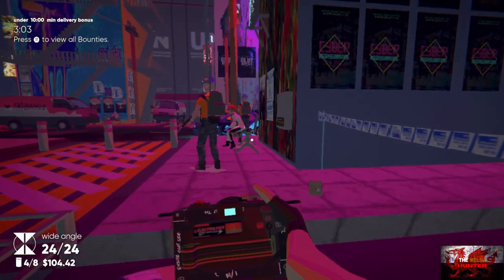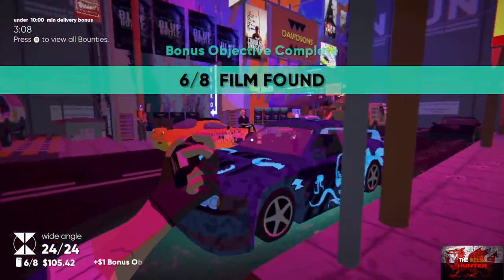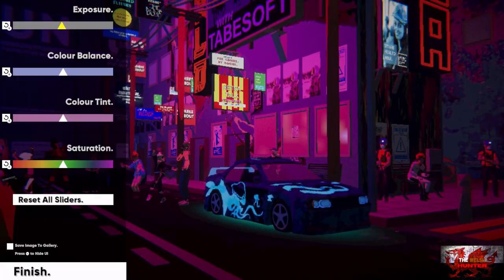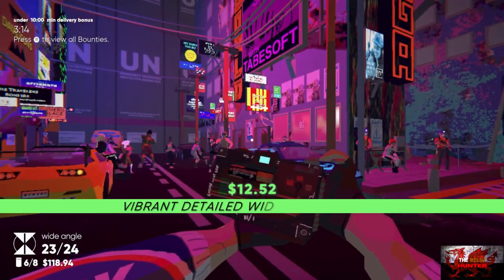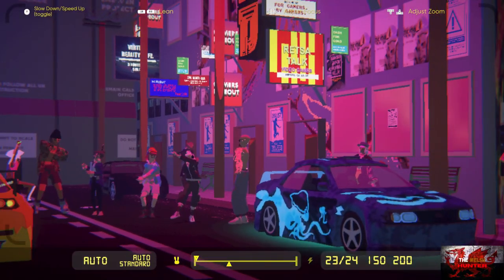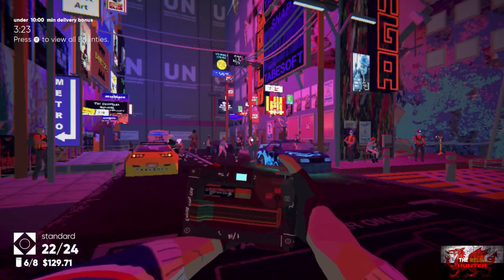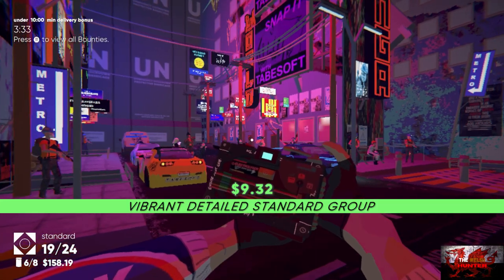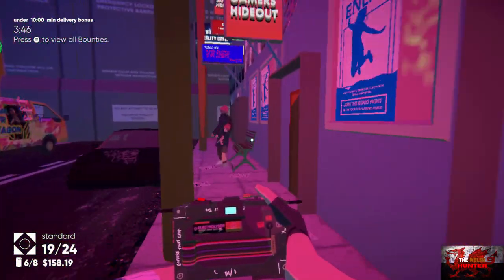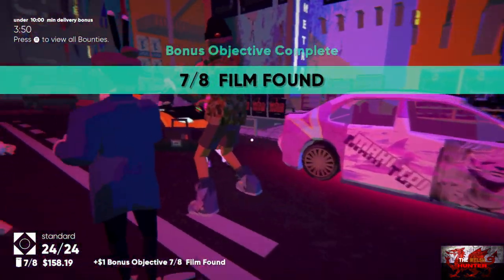Take a photo of your group of friends — basically just stand here and take a picture. Now for some reason I managed to do it earlier but it didn't work — that is how you get the group shot bonus objective, so just take a picture of those guys dancing. Head down to the bottom on the right to find film number seven just underneath the bench. From here go all the way back past the van and head up the steps.